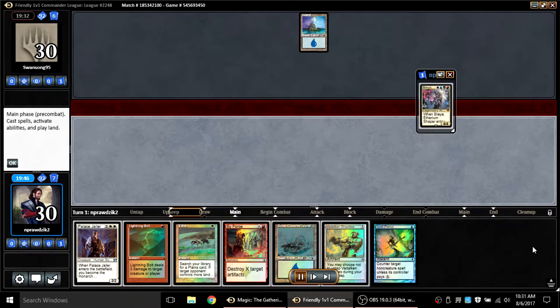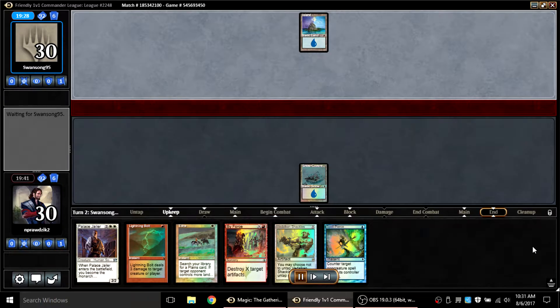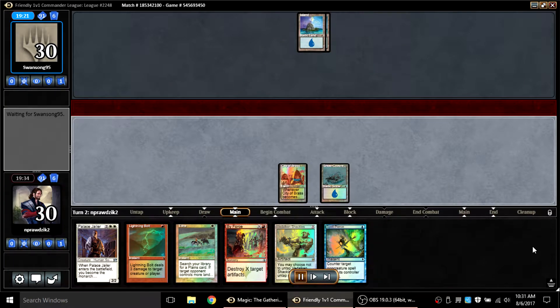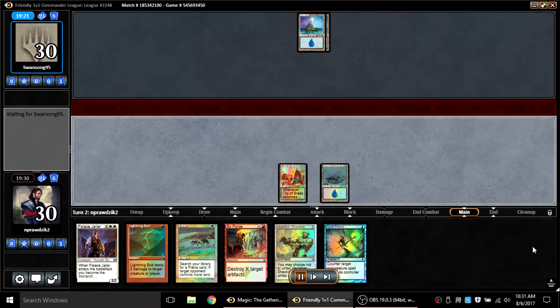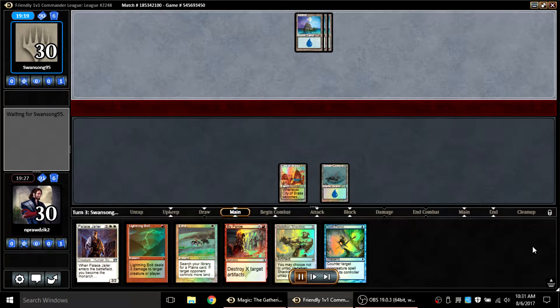Swansong is playing Faerie Archmage, and I've got By Force in my hand. Even though my hand is really awkward and I tucked a Fact or Fiction at the bottom, I decided to keep just because Tithe can make my hand a lot better, and against Teferi, By Force is one of the most powerful cards in my deck. My first draw is a Spell Pierce, which is really good to have, and my second draw is a City of Brass — now I'm going to be able to Tithe, and this hand just went from sketchy to amazing.